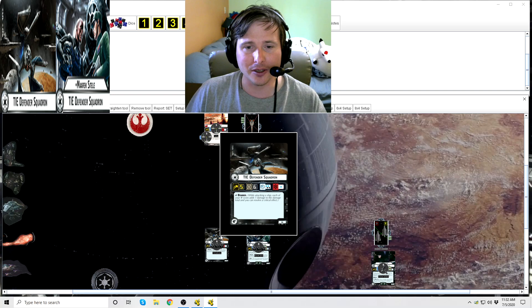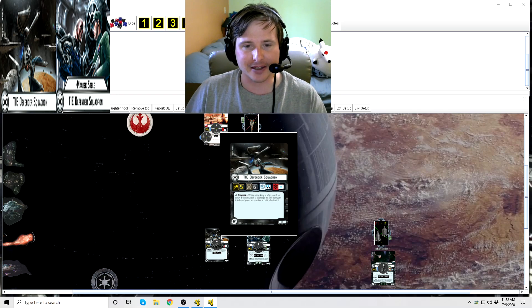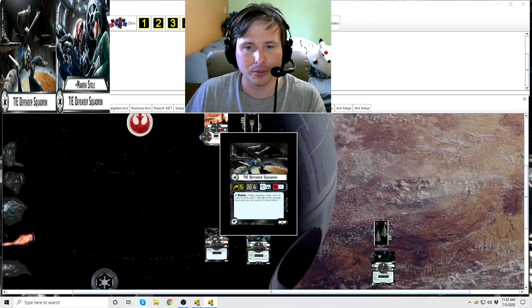So the TIE Defender — in a standard 400 point game, you can bring up to 134 points of squadrons. The TIE Defender, if you look at the bottom right hand corner, you'll see its point cost: 16 points. Opposite of that is its icon. The TIE Defender is what we call a generic squadron, meaning you can bring as many of them as you'd like within your point cost allotment. Their stats going from left to right: they can move within distance five, so they're a very fast squadron. They have six hull points, so pretty beefy and durable. They have two blue anti-squadron and two black anti-squadron dice — a total of four dice — and their anti-ship die is a single blue die.